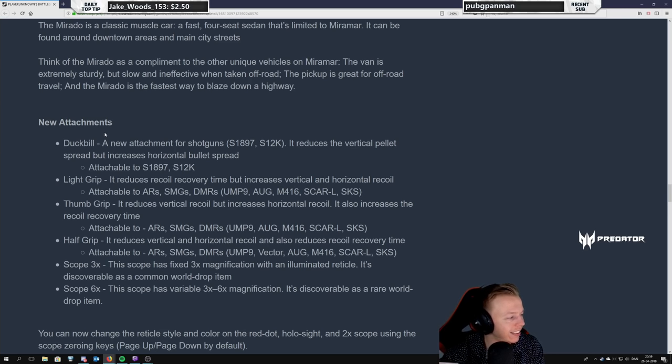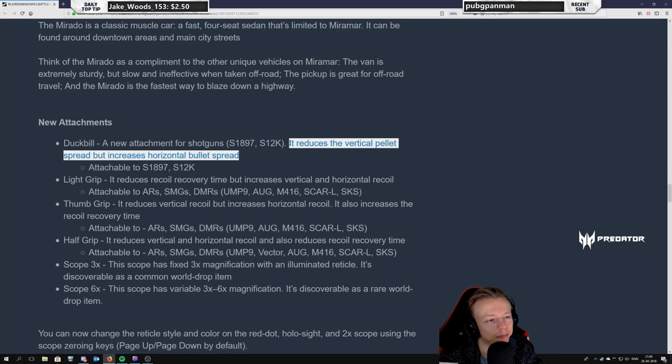There's also a convertible version — nice. New attachments: the Duck Bill for shotguns — S1897, S12K. It reduces the vertical pellet spread but increases the horizontal bullet spread. We've seen these in other games. It will actually be easier to get a double kill with a shotgun using this. It might be really good when you push buildings — going into a room where you might not have the best accuracy, you'd go for this. It spreads horizontally, making it harder to hit the head but more likely to hit the chest and arms — and we do have increased damage on limbs now.